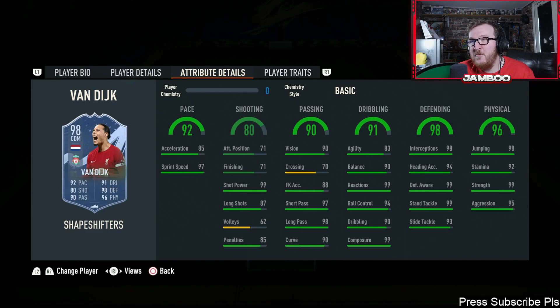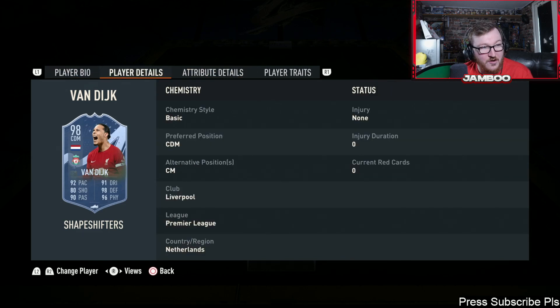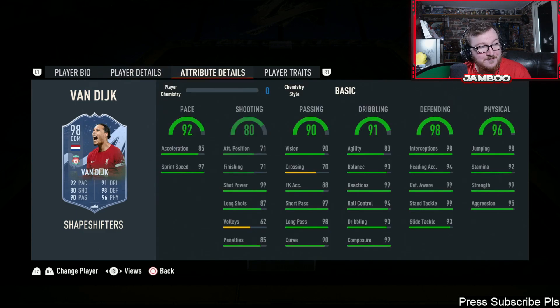We'll start off with one that's probably unobtainable for most people, but also probably the best one. We do have Van Dyke and this card is just on another level — he's six foot four with a five-star weak foot. I actually think the play is to try and get this guy back into center back if you can somehow afford him. This is the best center back in the entire game without any doubt. He can also play center mid and CDM.